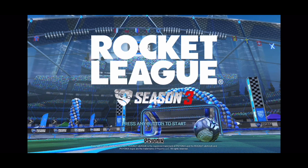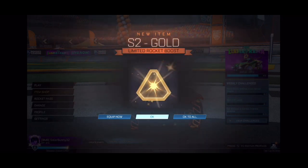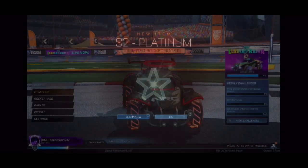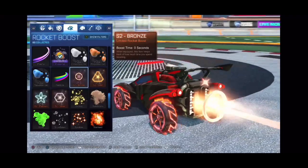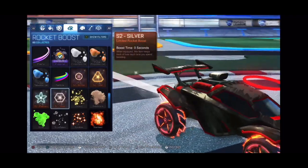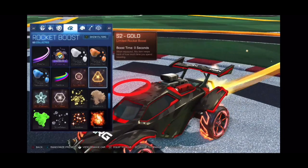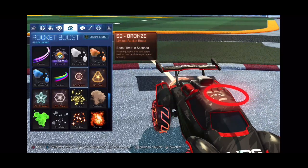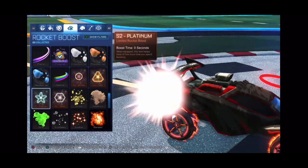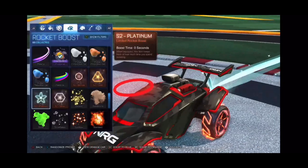The new trade-up system is pretty sick. Let's go through the season rewards: Season 2 Silver, Season 2 Gold, and Season 2 Platinum. Here's the Season 2 Bronze boost — honestly pretty cool. The Season 2 Silver is nice. The Season 2 Gold looks really nice, the line looks much thicker than the bronze.